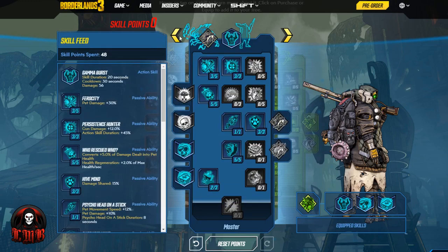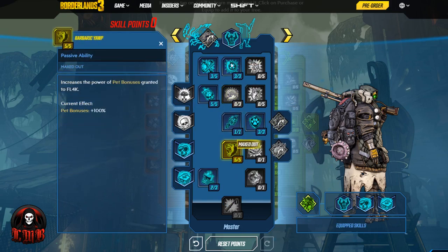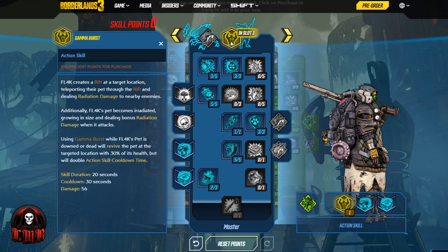So then we come over and fill in the rest of our points into the Master Tree, where we have our skill and augments. The skill is Gamma Burst — Fl4k creates a rift at a target location, teleporting their pet through the rift and dealing radiation damage to nearby enemies. Fl4k's pet becomes irradiated, growing in size and dealing bonus radiation damage. Using Gamma Burst while Fl4k's pet is down will revive the pet at the target location with 30% of its health, but doubles action skill cooldown time. With the Beefcake Jabber, you can rift your jabber in right behind an enemy, use the attack command, and have them light up the enemy with that club. The radiation from Gamma Burst increases the size and damage of your pet, giving your pet kills, lowering your cooldown time, and completely resetting the attack command.